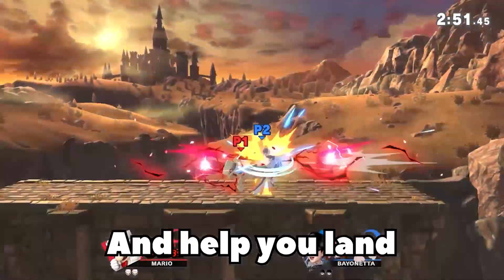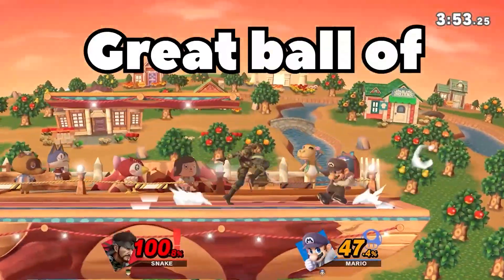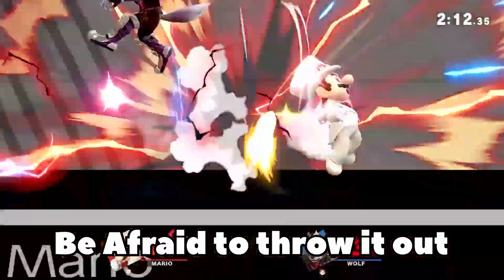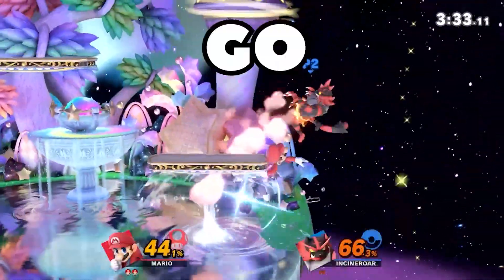Fireballs can be annoying and help you land. Oh good God, great ball of fire — go dunking. Up smash is invincible on the head, so don't be afraid to throw it out. Up air, nair, up air, up air — go dunking.